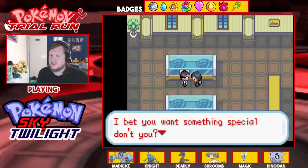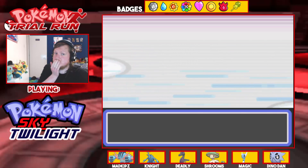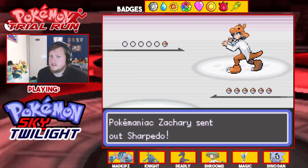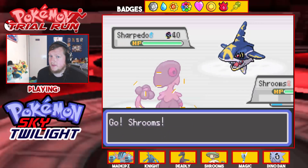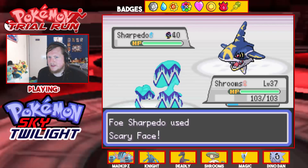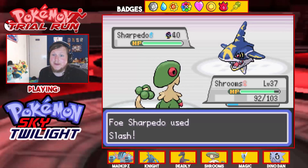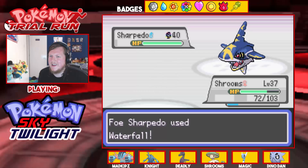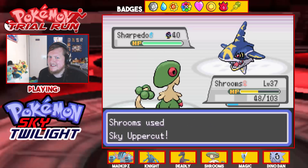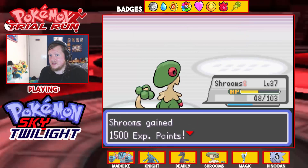Hey kid, there's a trainer offering something special if I win — it's one of the Mega trainers. Zachary has a Sharpedo and it's Mega Sharpedo! Sky Uppercut — Scary Face is going to do nothing to me but Sky Uppercut will do everything to you. Oh come on, I've missed twice with Sky Uppercut now. Maybe I should have kept Mind Reader.